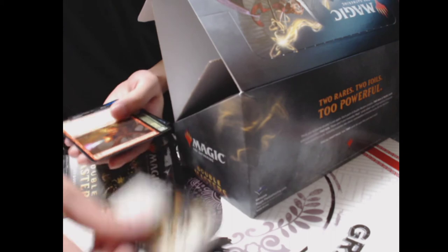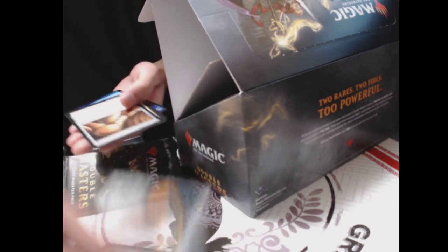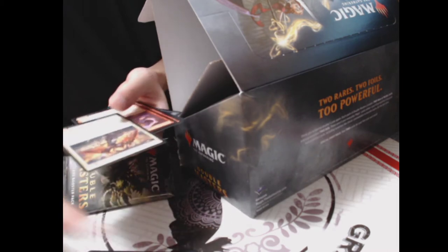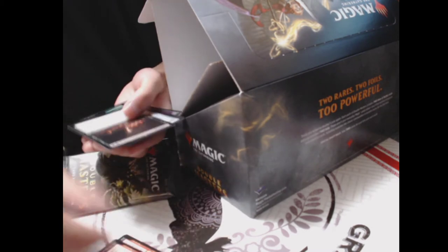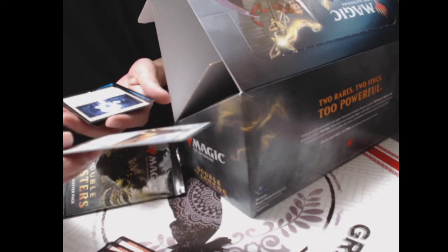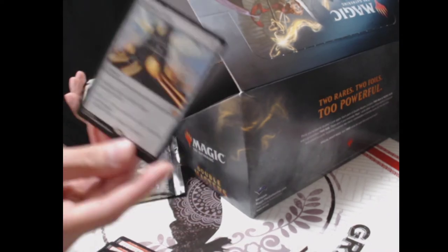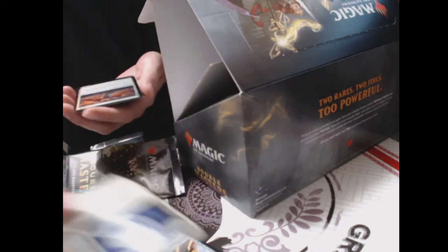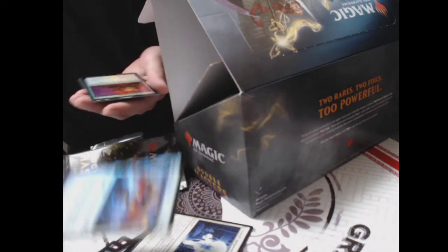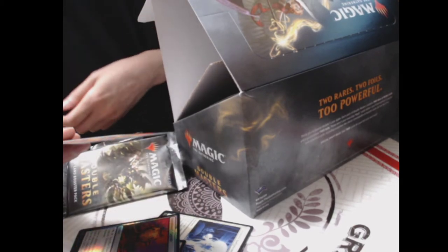Pack two: Defiant Salvager, Rapacious Dragon, Sylvan Might, Apprentice Wizard, Gauntlets of Light, Angel of Dawn, Doctor of Enginery, Trash for Treasure. Another mythic — Darksteel Forge — great for higher-cost colorless or artifact decks. And we got a regular version of Council's Judgment. For our foils: Angel Laton and Executioner's Capsule, both common. Token: Tuk-Tuk the Returned.